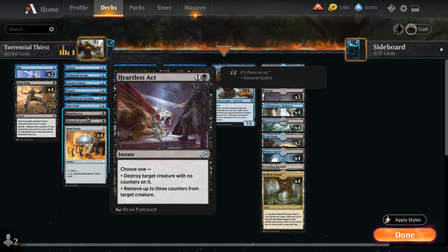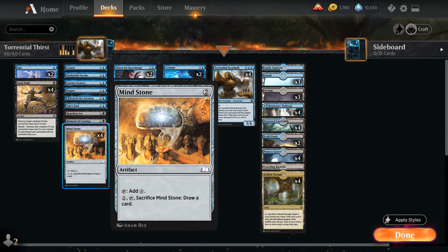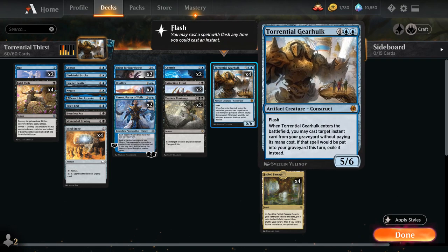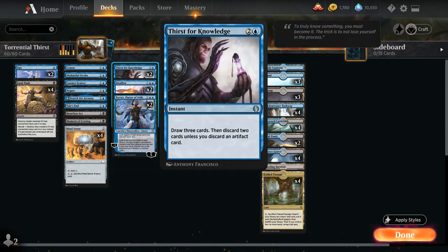We've got some more removal: Heartless Act kills a creature without a counter on it, and Moment of Craving gives a creature -2/-2 as well as gaining two life, so it's great against any red decks. We have the full playset of Mind Stone, which can help us ramp towards Torrential Gearhulk, and it's also an artifact we can discard to Thirst for Knowledge — a three-mana instant that lets us draw three and then discard two cards unless we discard an artifact card. In the early game we might have multiple copies of Gearhulk in hand so we can discard one, or in the late game we might draw into a Mind Stone we no longer need and simply discard that.